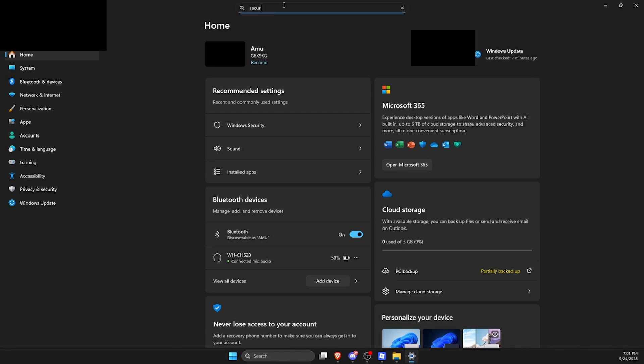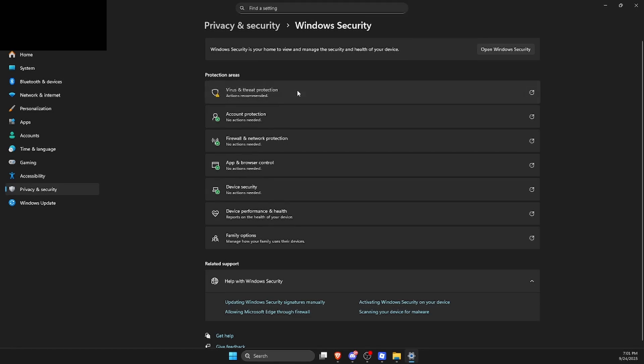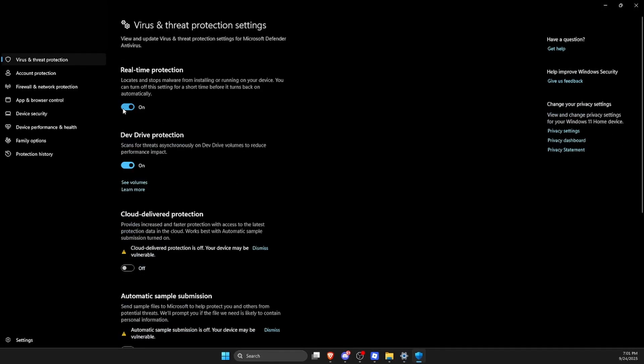Let's quickly disable Windows protection. Just go to the search bar and type 'secure,' then click on Windows Security Settings. Go to Virus and Threat Protection, then Virus and Threat Protection Settings — Manage Settings — and turn that off.